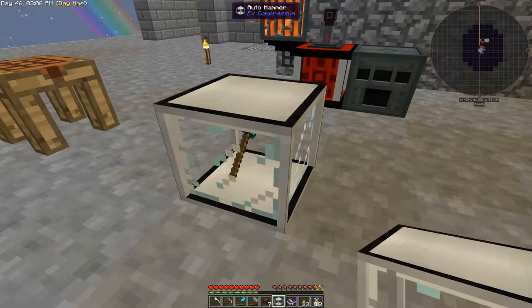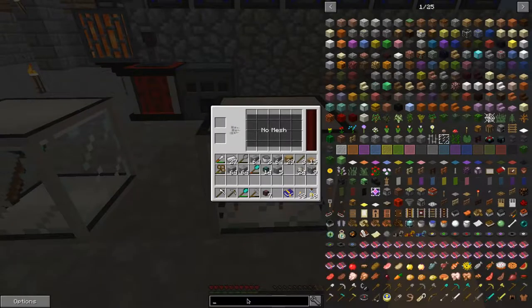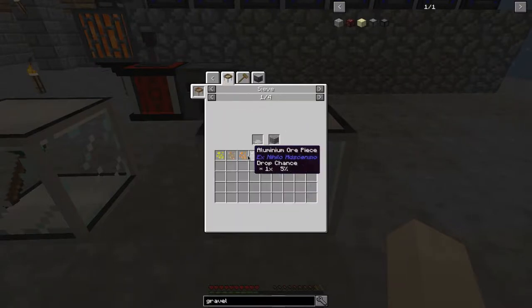So we're going to hammer down from cobblestone to gravel over here. We need to put a mesh inside of this as well. If you look at the uses for gravel in the sieve, from string mesh we get all of those things. Flint mesh gets all the same stuff, but actually removes flint. So I want to try and get all the resources possible. We should have a string mesh, then add lapis with the flint mesh, diamond with the iron mesh. So basically we just need a string mesh.